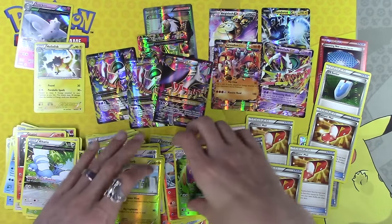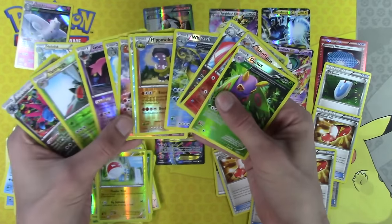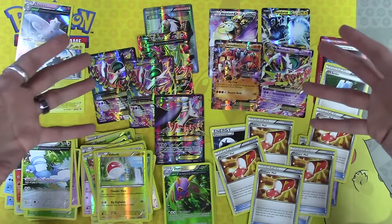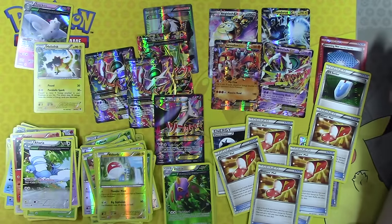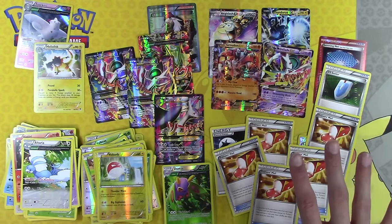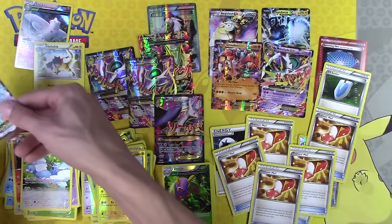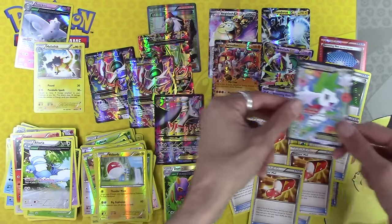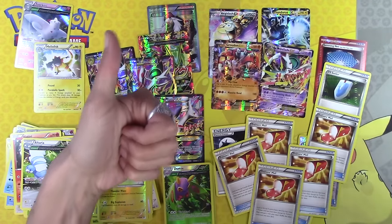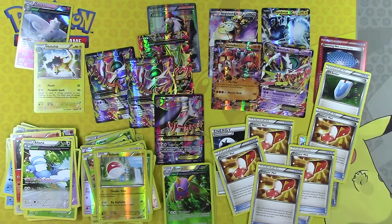Final tally: two holo rares, eleven reverse holo rares, eight EXs — four of which are Full Arts — a Full Art Trainer, a Versus Seeker, Jamming Net, and five Trainer's Mails. A little Shaymin didn't come flying along, but it's fine — this is awesome. Click like if you like, dislike if you dislike, but be awesome and click that subscribe button.